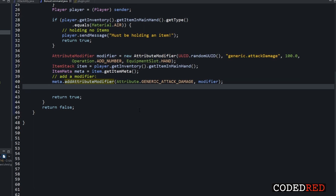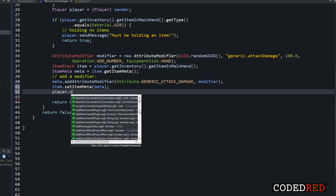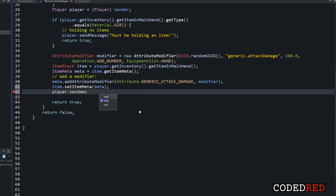We're not quite done yet. Add item.setItemMeta(meta) to apply the changes, then send a message: player.sendMessage with ChatColor.GOLD plus 'Transformed!' And that wraps up the code.